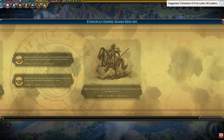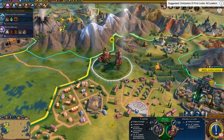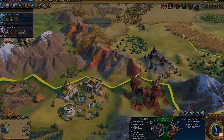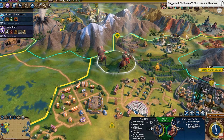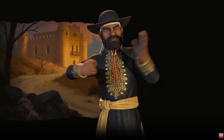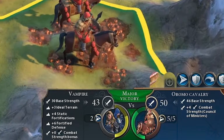Ethiopia's unique unit is the Oromo Cavalry. This cavalry unit replaces the Corsair. It has better combat strength and sight than the Corsair and receives no movement penalty from moving on hills. It's a medieval-like cavalry replacement — this unit has 46 melee strength, whereas the Corsair only has 44. That doesn't sound like much, but where it gets stronger is when you're using it as a defensive unit in Ethiopia's terrain. When you remember that Menelik's units get plus 4 combat strength for fighting on hills, suddenly you've got a unit with 50 combat strength rather than 44, putting you in a very strong position for defending your homelands.